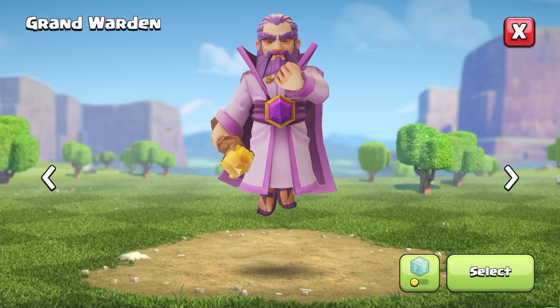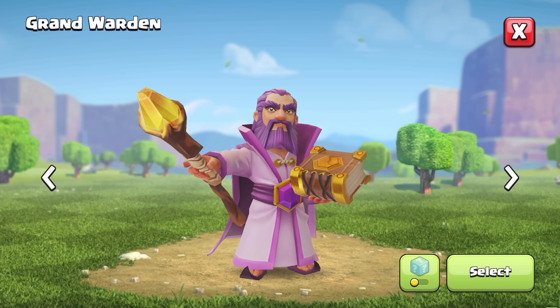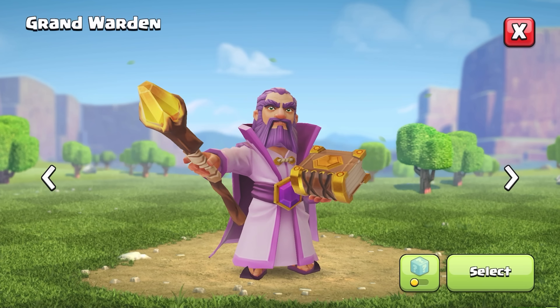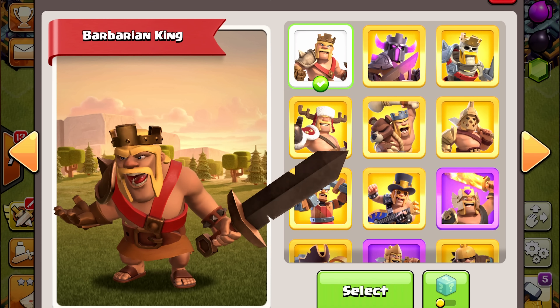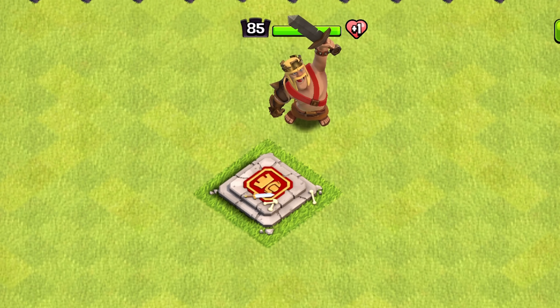The Grand Warden has new animations and sound effects to go along with his slight rework. I love this way more than his old one — he's got new voice lines, summons his book, then lands on the ground. A small but welcome fix: the Barbarian King's selection and pose sound effects were previously switched, so they didn't line up with his gestures, but now they seem to be fixed.